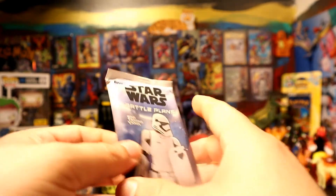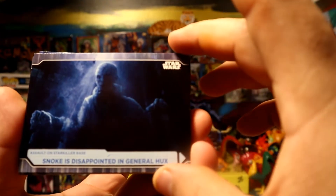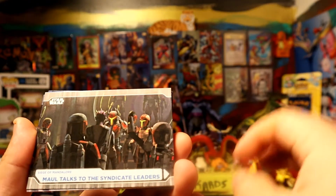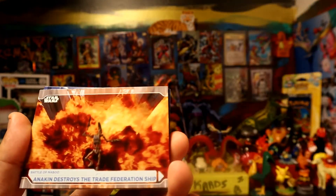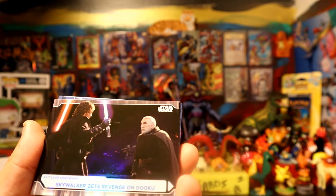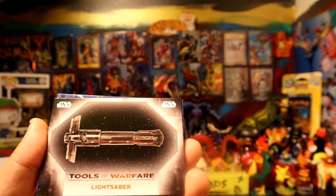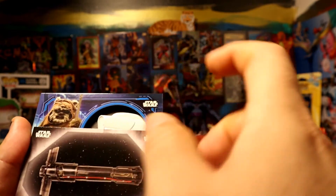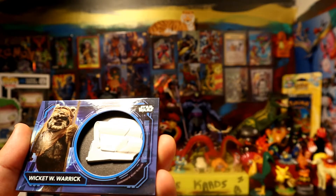All right, last pack — this is gonna be the helmet pack. Let's see who we get, hopefully someone good. We have a foil: Skywalker gets revenge on Dooku, pretty nice. We have a lightsaber card as well.